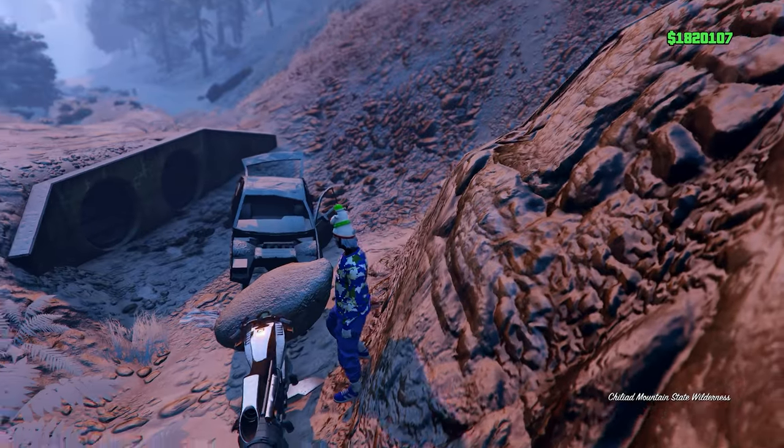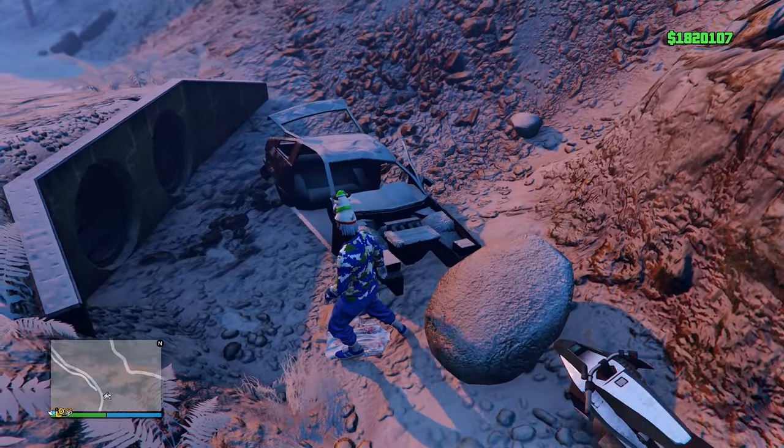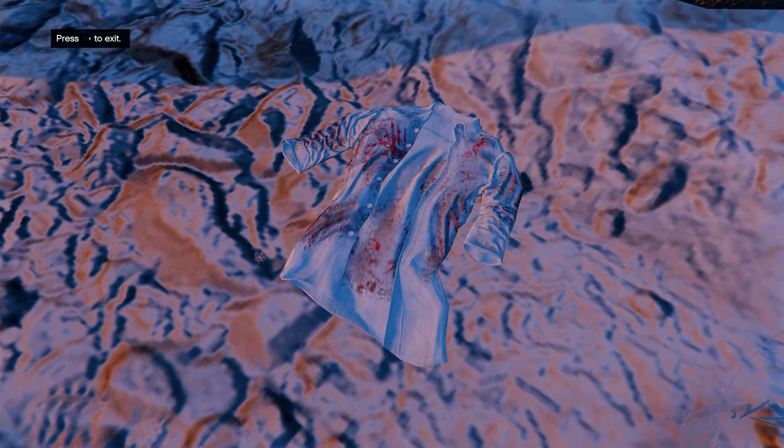The next clue is going to be right here down the side of the road where a car has crashed — there should be a t-shirt on the floor. Press right d-pad to investigate the clue, then exit out of this and you'll get another 10k.